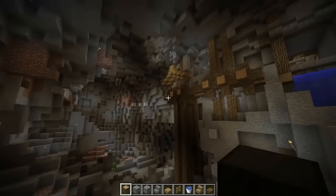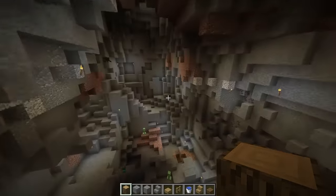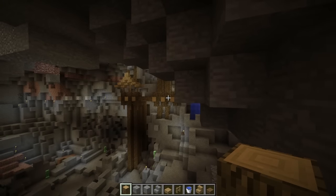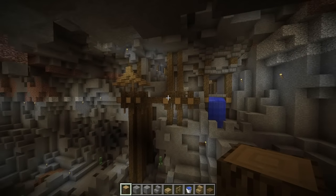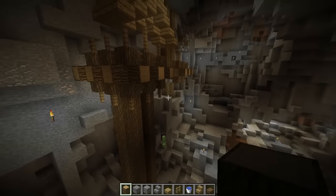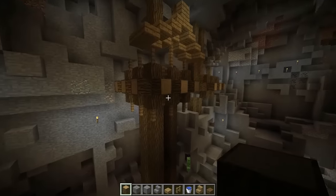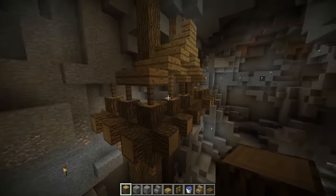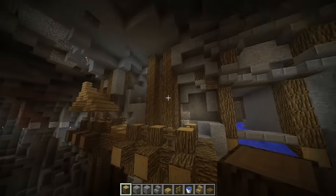We are back with another episode of the underground city let's build. Last episode we were working on the interior, working on this little platform. I think we got a design, we got a feel for what we want for the underground city, which is basically a carbon copy of the ravine let's build. Who would have thought that my only building style is oak logs and oak planks?